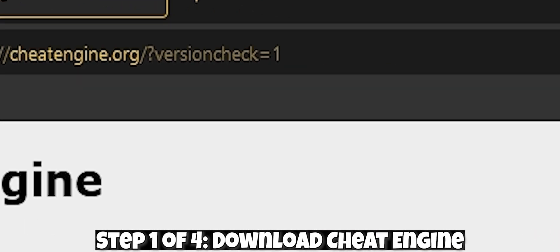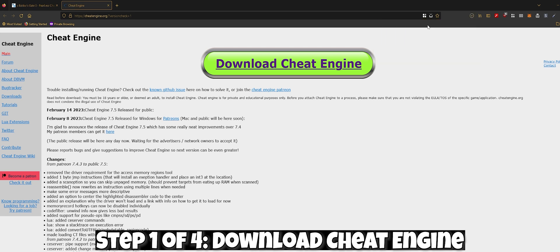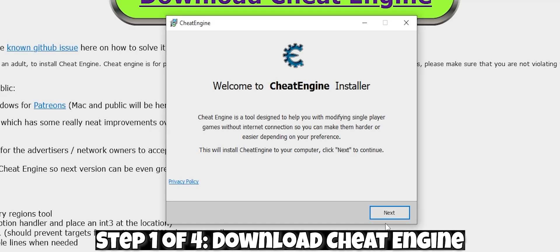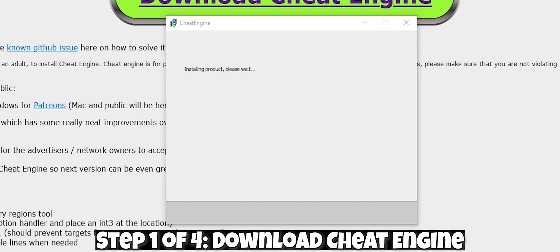Go to cheatengine.org and click on the big green button. It should download in a few seconds, so once you open that file, you should see this little window pop up. Click next, then skip all, wait for it to download, then finish.